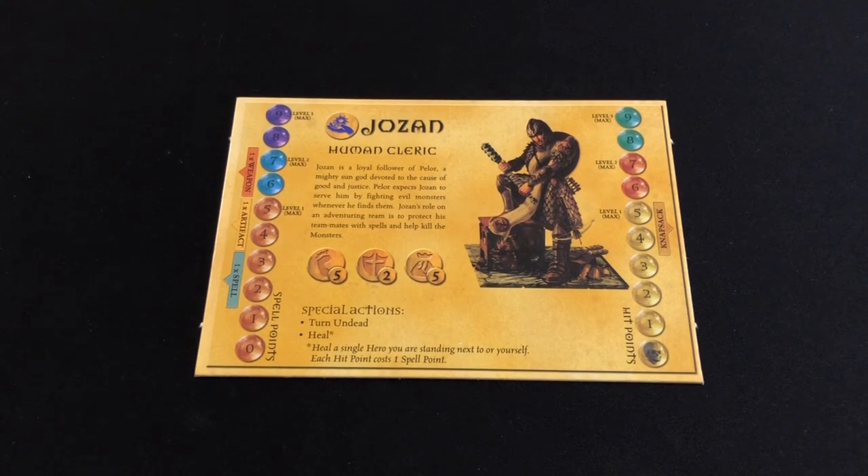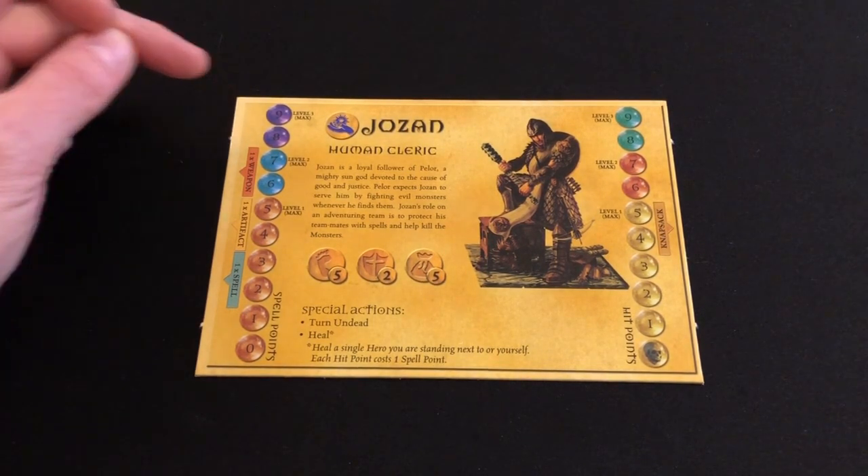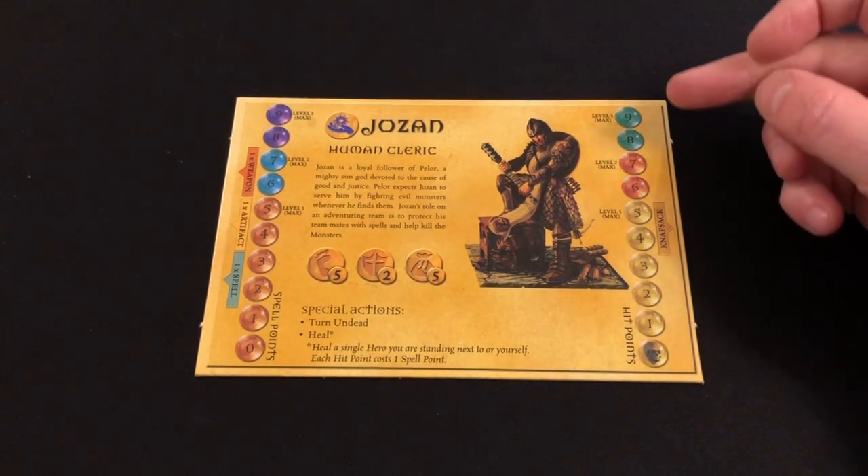In fact, to be honest, if Hasbro would like to do a reprint of this game the same way they did with HeroQuest, I think it would be a wonderful thing. But I digress. Here we have Jozan, and first of all, you can see we have two trackers. We have spell points up this side, and then up the other side, we have hit points.